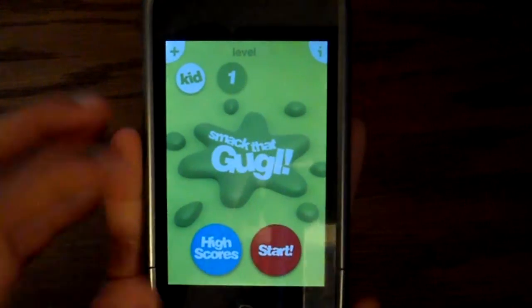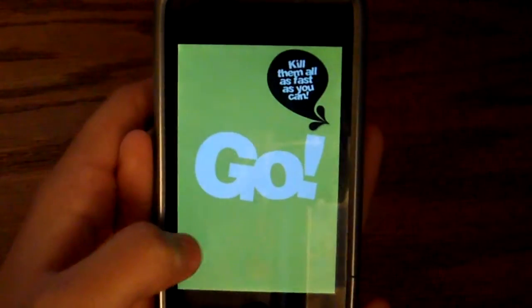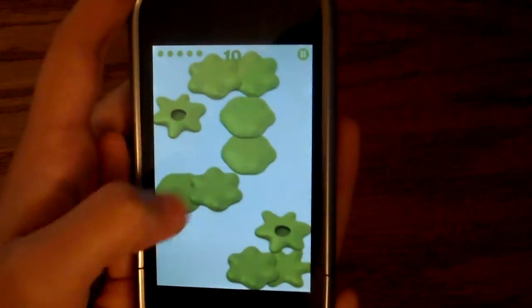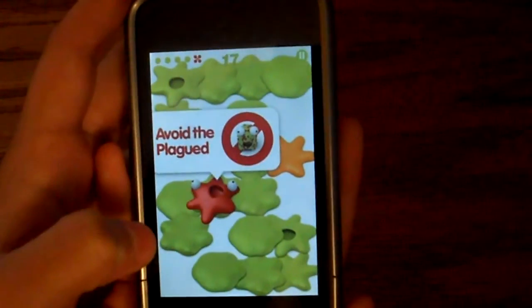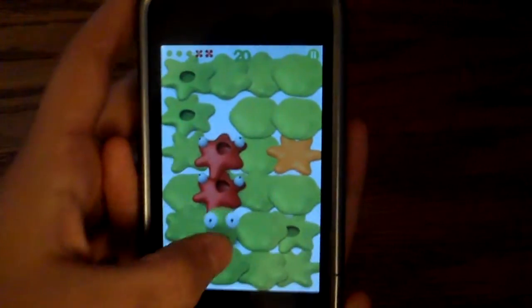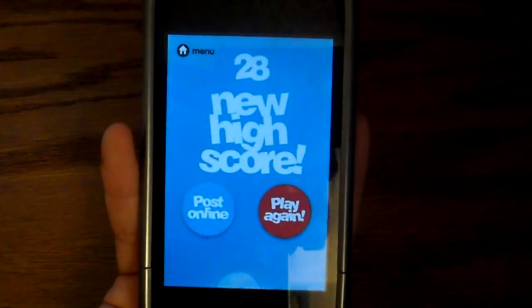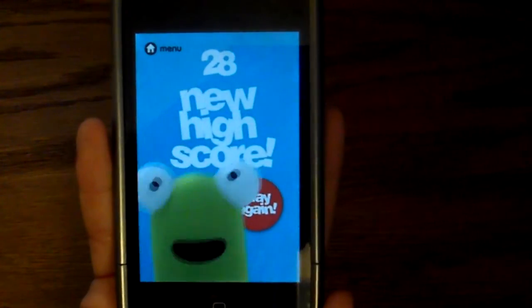This game is called Smack the Goo G — you're greeted with start and high score. In level one this game is pretty simplistic — all you do is tap them as fast as you can. Eventually your whole screen will be covered in Smush Goo G. The ones with the red little dots you don't want to get because they're infected. You have a set of lives and you see how many you can get before those lives are gone. Smack the Goo G is 99 cents or there's a free version — I'd suggest the free version, it's a great game for kids.